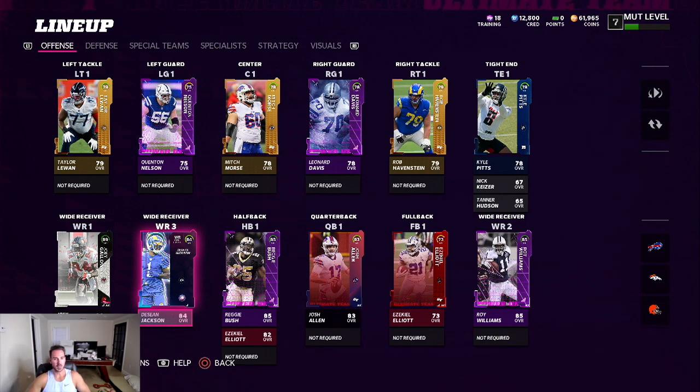Yo, what is up YouTube? It is Duke back here from sportsgamers.com. In today's Madden 22 video, I'm going to be going over and running the best offense in the game that all the pros use — it is the Gun Bunch Offset. No defense can stop it. That's why all the pros run it, and we're going to be running it in a MUT head-to-head game.